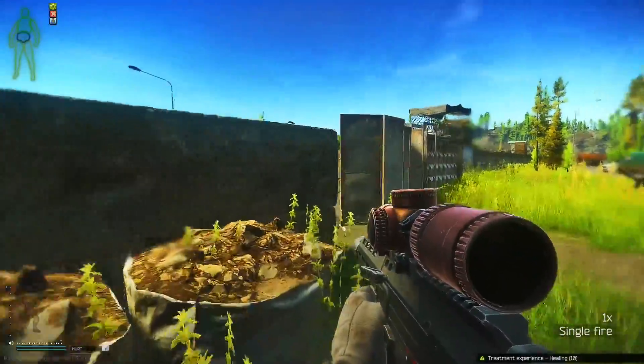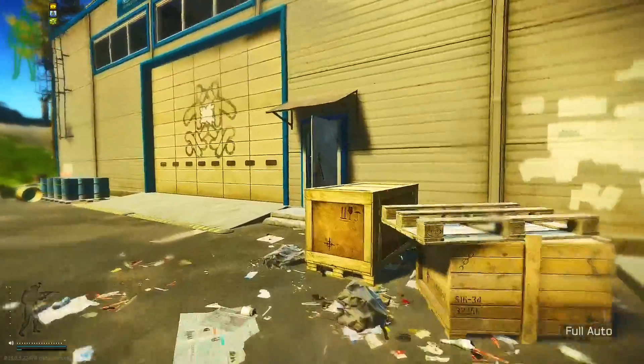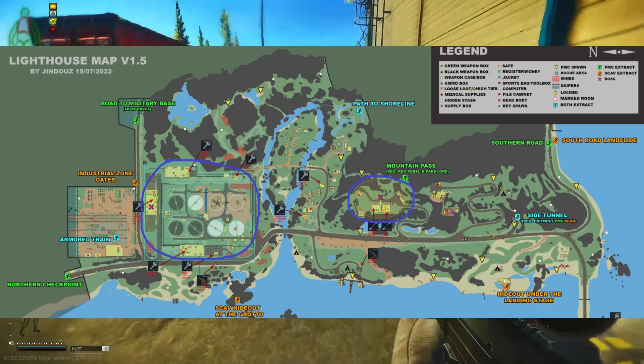On Customs, you can make the raids really quick. On Lighthouse, they have the highest spawn chance. There are two spots that they spawn on Lighthouse: the blue chalet and the rogue camp.